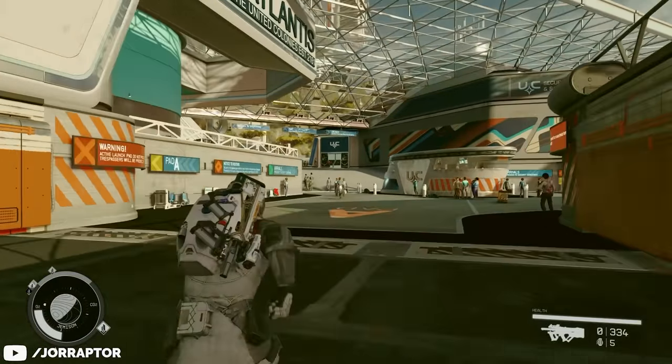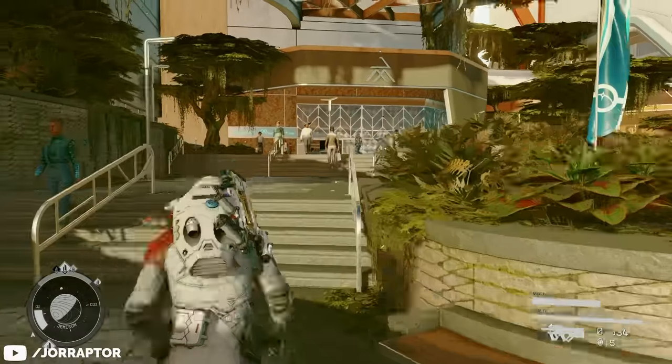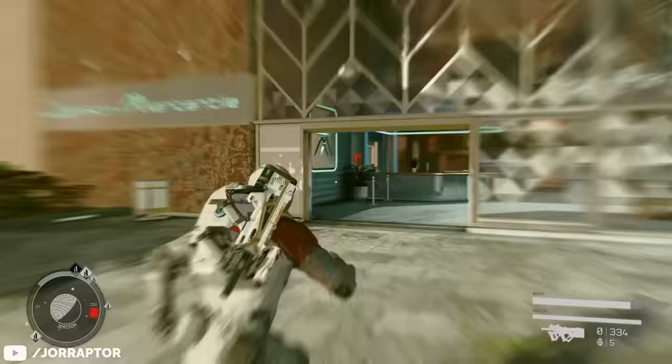Zero Wire is required to build this bounty clearance board. If you don't have it, go to New Atlantis from your ship, run straight, and you'll see the mercantile vendor where you can buy it — and you can also buy digipicks there.